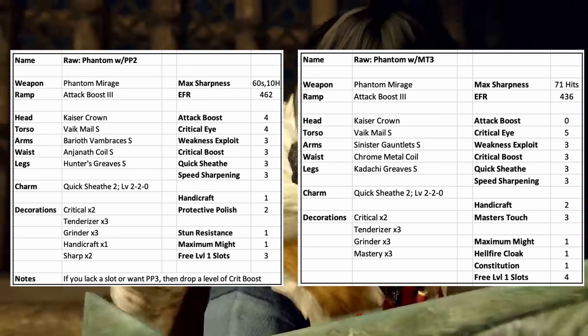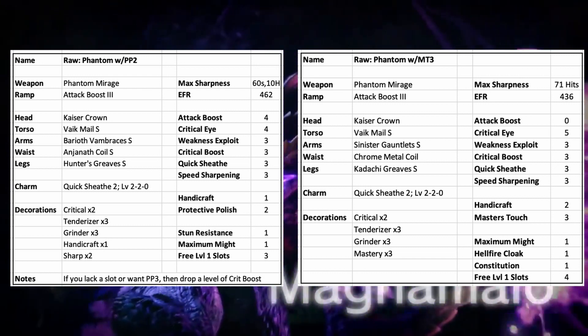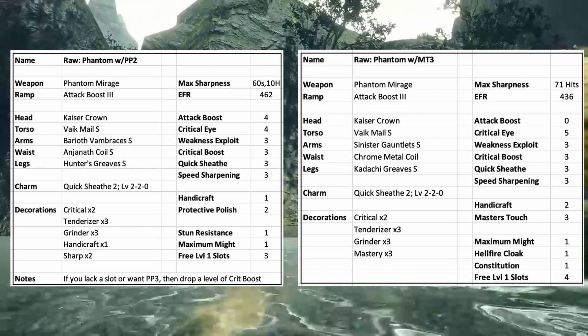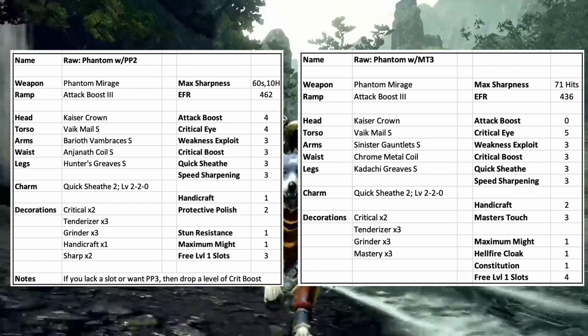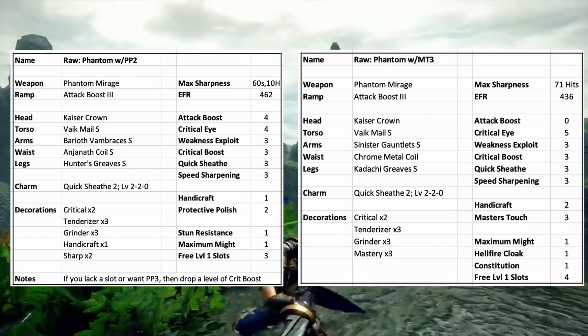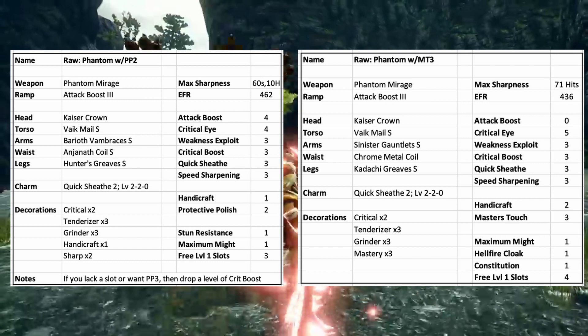Now for the builds. The best raw and general use longsword in version 3.0 is now the Camellia's longsword, the Phantom Mirage. This is the upgraded form of the Mirage Fin Sword from last patch, and it is now better in every way than the Tigre Neid that used to be considered the best, even taking into account that weapon's ramp-up skill.